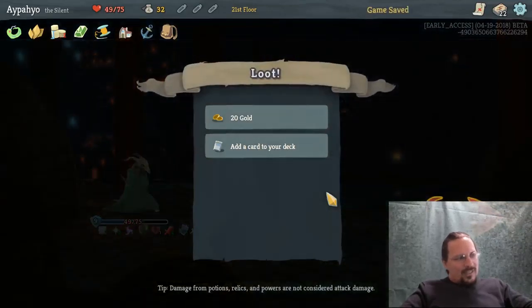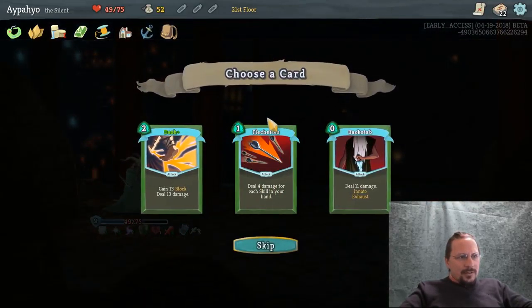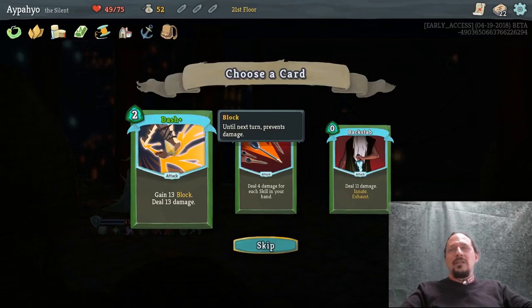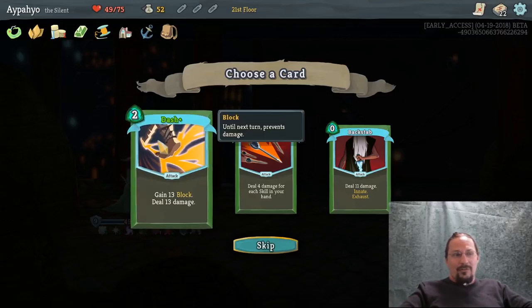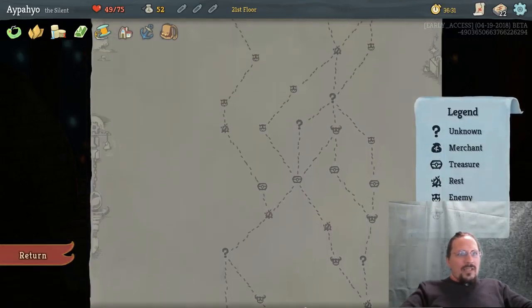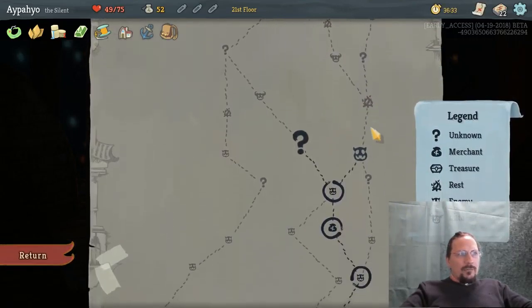None of these matter. Dash — potentially. 13 block is nothing to sneeze at. It's 18 for me for 2, so it's like 9 block for 1, which is slightly better than playing 2 blocks. 2 upgraded blocks, which I don't have. This isn't a bad card — it also deals 13 damage. It's not poison though — I really want poison synergy. We need to kill a boss, so let's go the boss-heavy route.